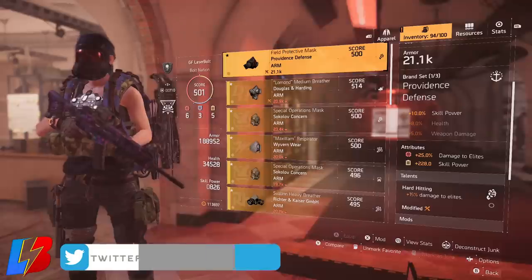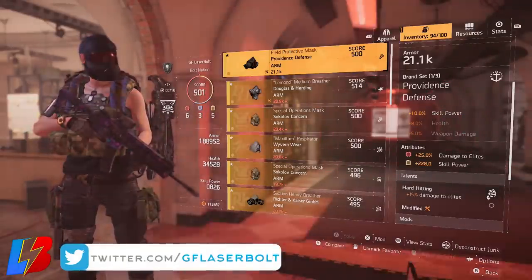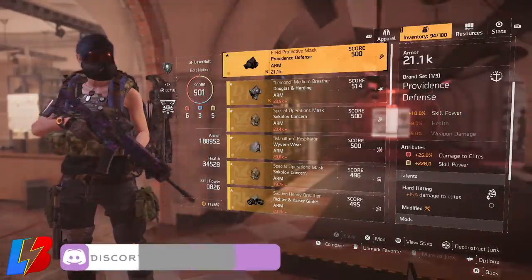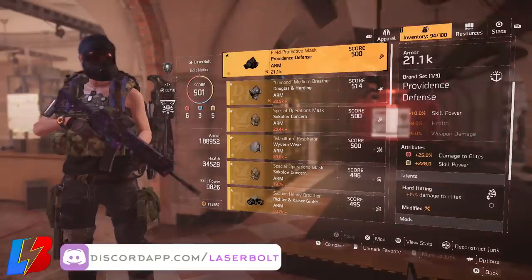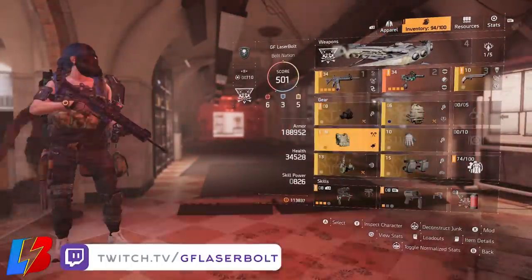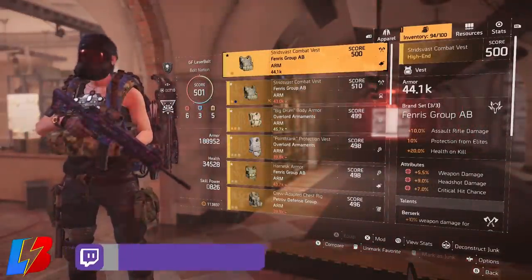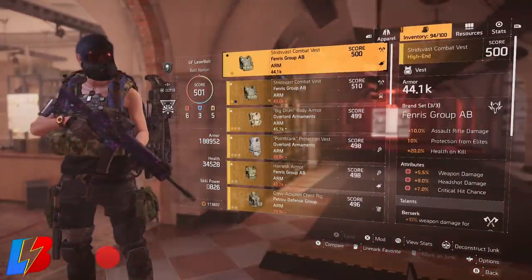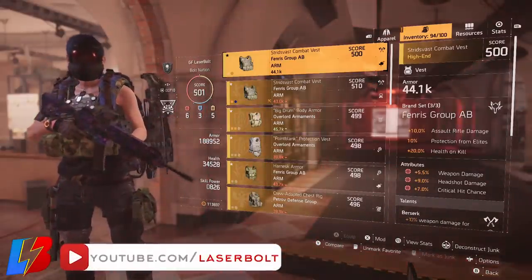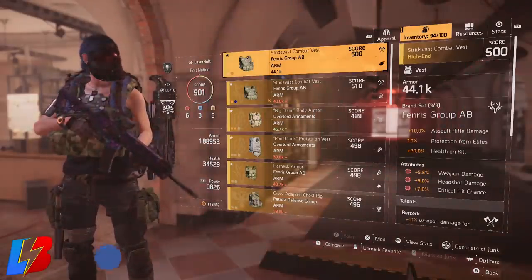Once you've established how much elite damage you have, you know how much more you need to push. For elite damage, you're looking to get as high as possible but not below 60%. Now let's look at the chest piece — I'm not going to go over talents on specific gear sets here because that will be a separate video on Synergy and how it works in the game. If you'd like to see that video, let's get this video to 100 likes and we'll get that out this week.